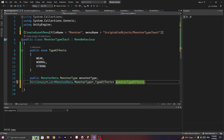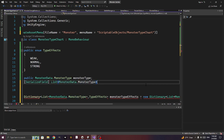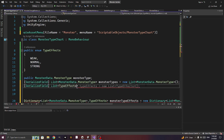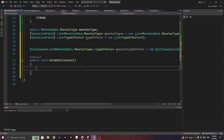We want a new dictionary — in the scriptable we can't set up a dictionary directly since dictionaries aren't serializable. So we'll have a serialized field List of monster_data.monster_type called monster_types, and a serialized field List of type_effects called type_effects. Then we have a public void setup_dictionary.